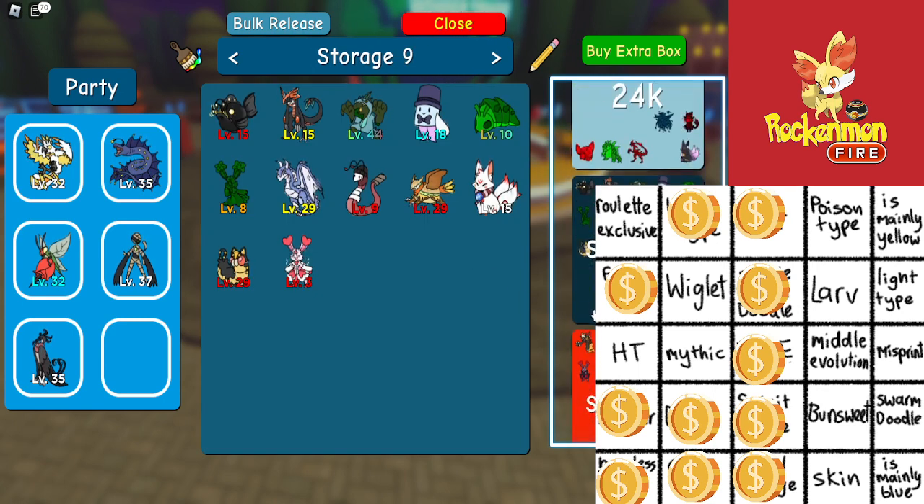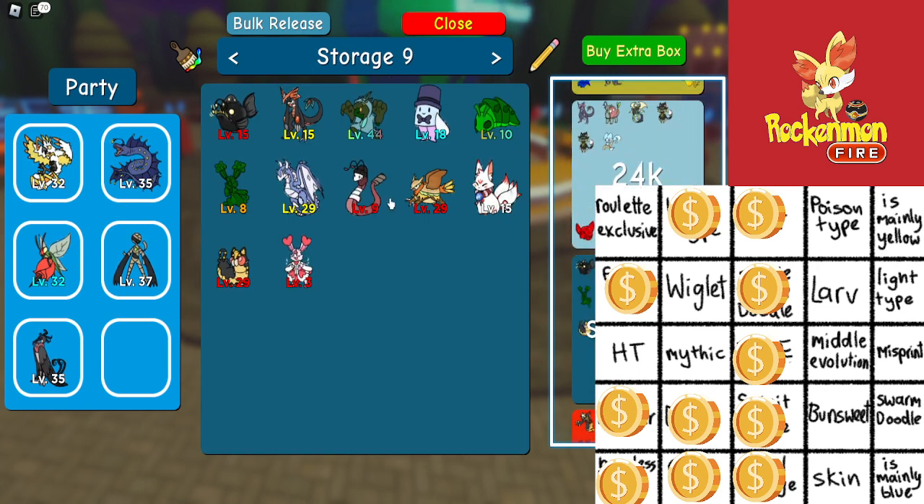Which means I get to save something from the box. And a lot of you are going to be mad at me. You know what, fine — here's what we'll do: we'll have RNG decide what we save. Alright, cool.